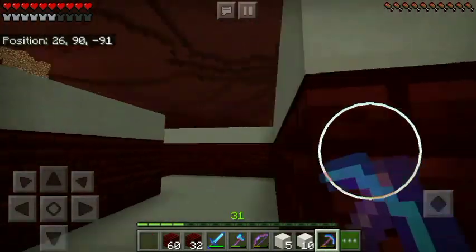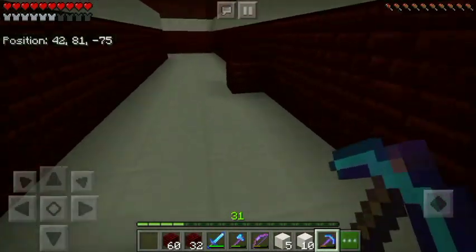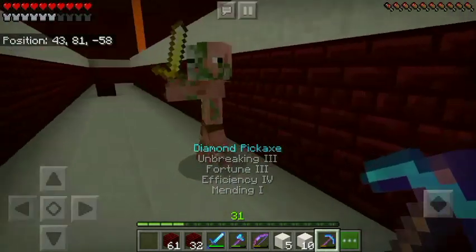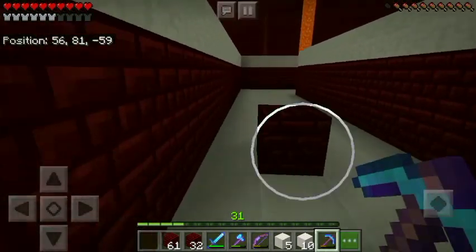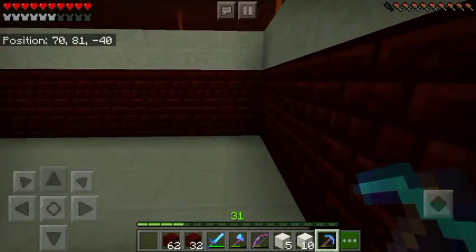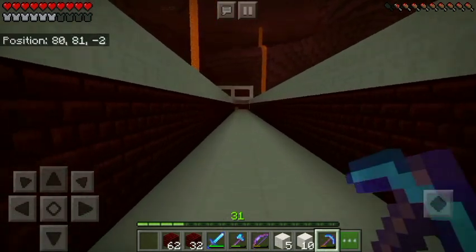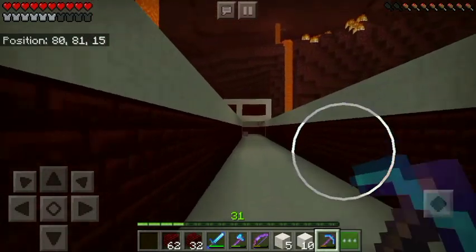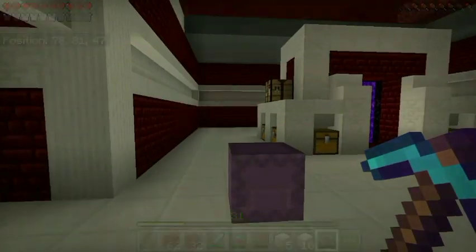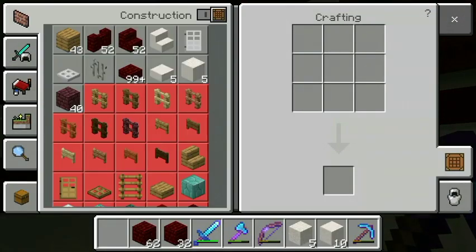We're pretty much done - I've stretched the wall all the way back to the tunnel leading to the guardian farm. On the other side of the tunnel we'll use prismarine, since it gives that guardian feeling when you're close to the killing chamber. I had all the materials ready so it went fast, and I have some left over. It's looking pretty good - I like it.